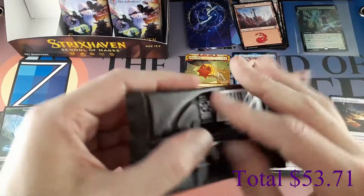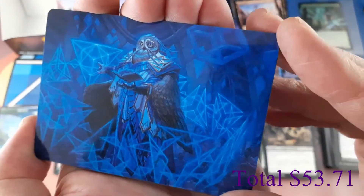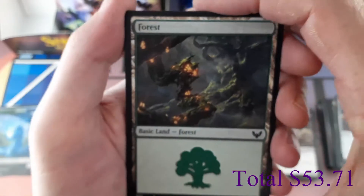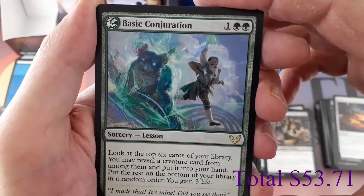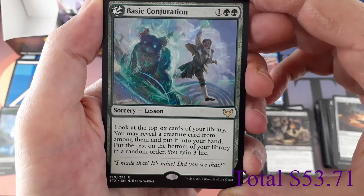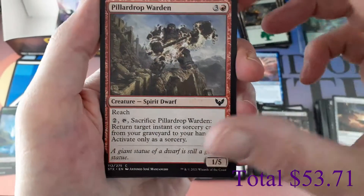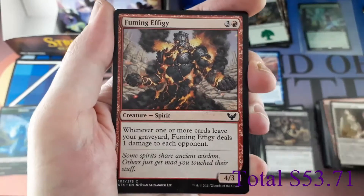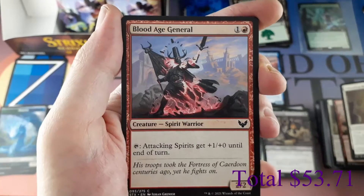One-third of the way there — plenty of opportunities to pull some awesome stuff. Pack eleven art card: Imbraham Dean of Theory. Rare Lesson: Basic Conjuration, for one and two green — look at the top six cards of your library, reveal a creature card from among them and put it in your hand, put the rest on the bottom in random order, you gain three life. First common: Pillar Drop Warden, Pilgrimage of Ages, Fuming Effigy, Pillar Drop Rescue, Blood Age General, Ageless Guardian.